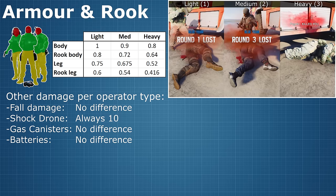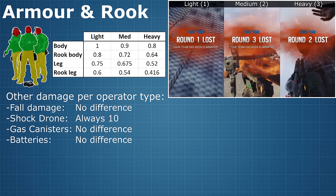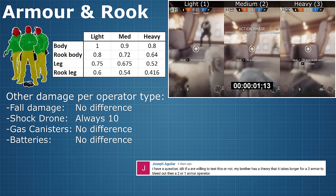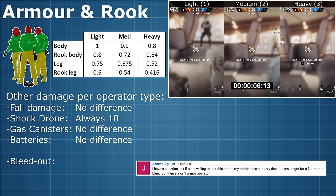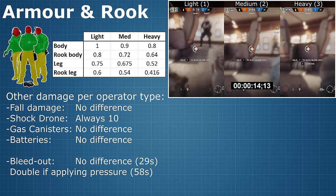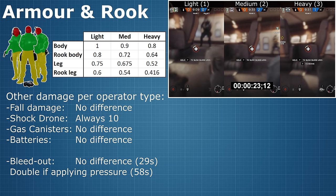And I guess that kind of makes sense — the type of armour you wear doesn't really protect you against poisonous gas. Joseph Aguilar had a question along similar lines, asking specifically about bleed-out time: do different operator types bleed out at different speeds? As you can see from the comparison I did, no — they bleed out at exactly the same pace. Incidentally, crawling along the floor while bleeding out doesn't change the bleed-out time; it just means you won't be able to stop and put pressure on the wound, which doubles the standard bleed-out time.